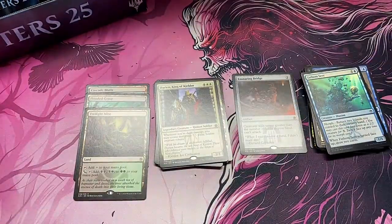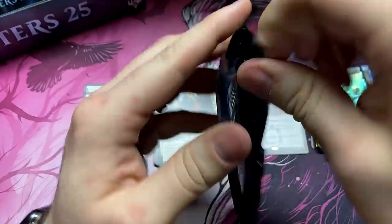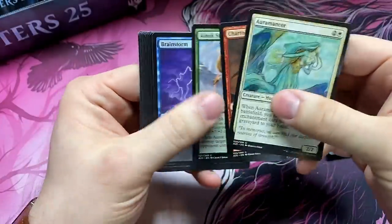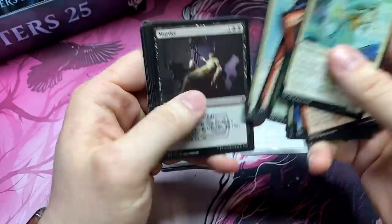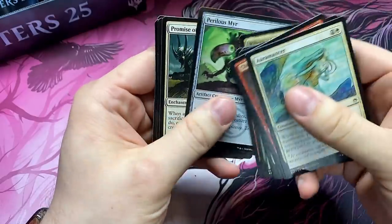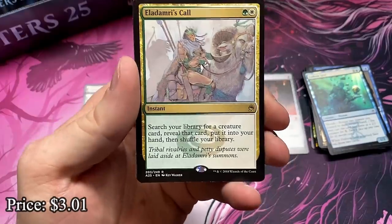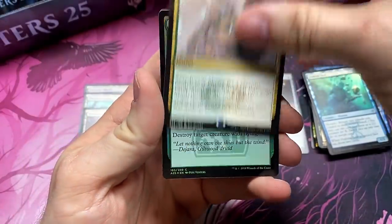Fathom Seer. Come on, Jace — Jace and Jace. Eladamri's Call — not bad. Fun little creature tutor, instant speed too. And a Plummet foil.